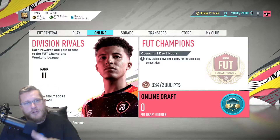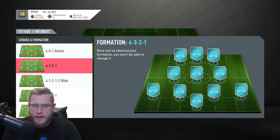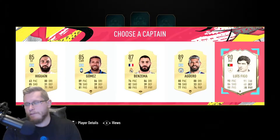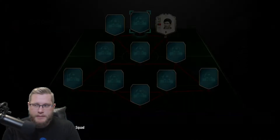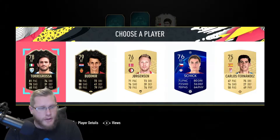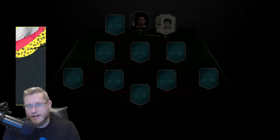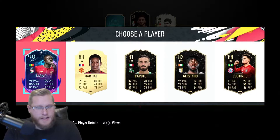Let's move straight to the draft. For formations, I'm going to take the 4-3-2-1 — something new I haven't tried before. I always get Figo in these drafts; he's got a Catalyst on him which is nice, but I'd love to see some different cards — stuff I don't normally get to use.